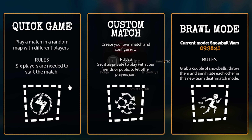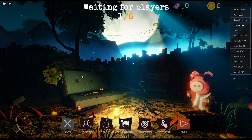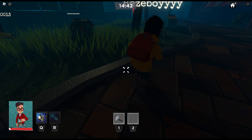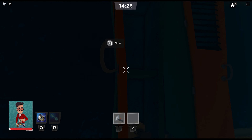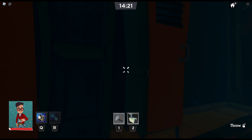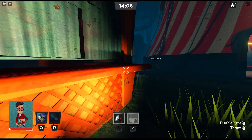Let's go ahead and click play. Quick game — play a match in a random map with different players. Custom match — create your own match and configure it. Or brawl mode. Let's go for a quick game just right now. I am a kid; one of these people is the neighbor. We cannot trust anyone. I actually cannot believe that this is Roblox — it looks almost exactly the same as Hello Neighbor. I've got myself a security camera. I believe we are looking for key cards. Let's find some of these.